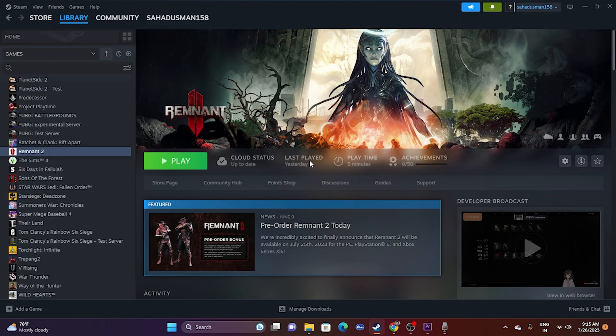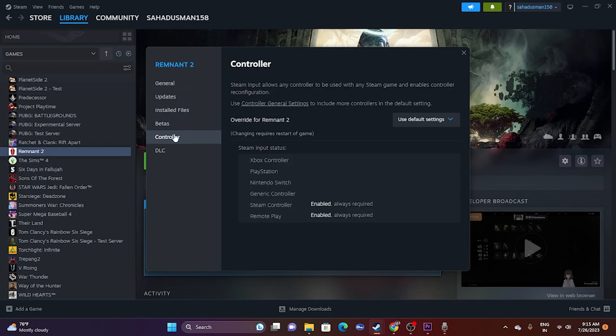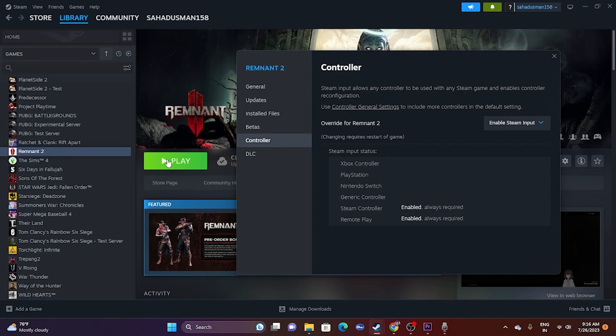The next fix is to enable or disable the Steam Input. Go to your Steam Library, right-click on Remnant 2, go to Properties, then navigate to the Controller tab. There is an option called 'Use Default Setting' — change it to either enable or disable the Steam Input. Try enabling it first, launch the game, and check whether that fixes the issue. If not, try disabling Steam Input and launch again.